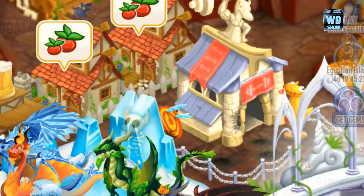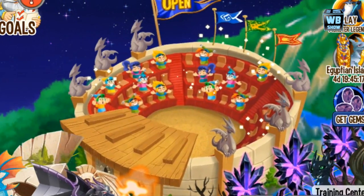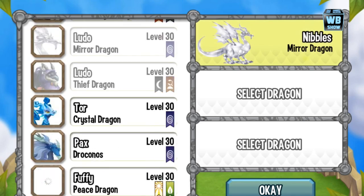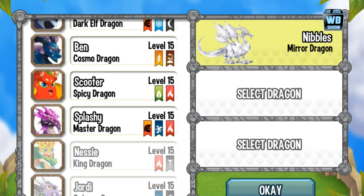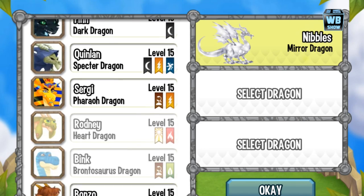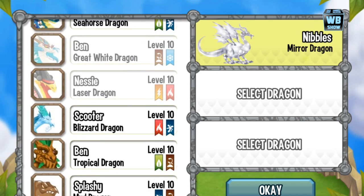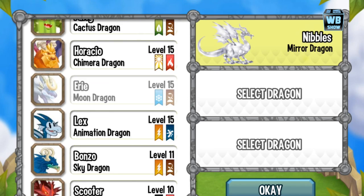We're going to go into battle now and check out the Night Wind Dragon's attacks and his animation. We're going to choose something relatively easy, scrolling down to find it.